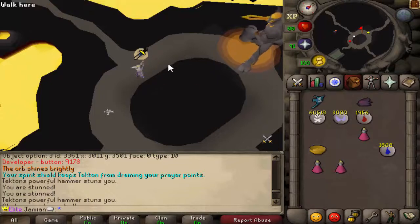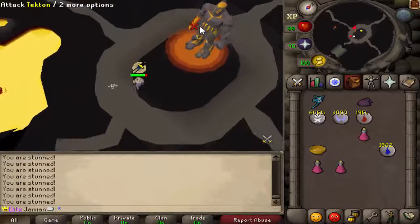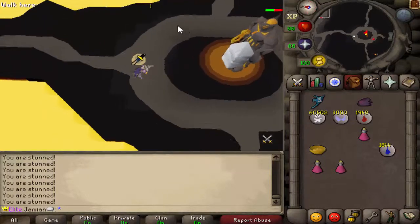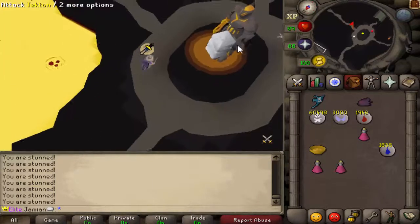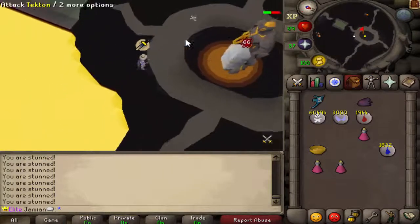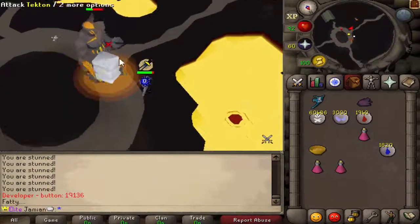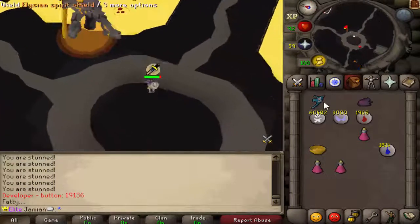I'm floating around 91 prayer. We'll see if we can get him to trigger that attack. We'll just successfully kill it because we're pro. As you can see, it isn't too difficult and you can solo it. I am in max gear, but with magic, a lot of the armor is... and as you saw, my prayer dropped down a lot right there — that's what the spirit shield is for. It's not 100% necessary, but it's a nice little bonus.